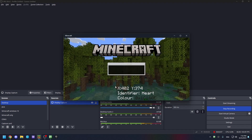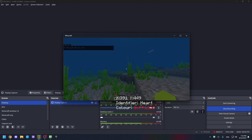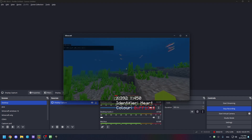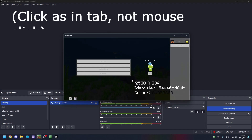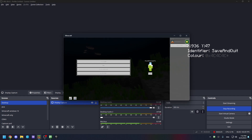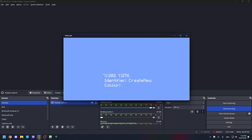Now it wants the heart, so go into a world and set it up on the heart. The leftmost heart is usually the best because if you're damaged it will stay red. Click on it — you may die, that's okay. The identifier for save and quit is the blue or sign part in the crown, and the button is save and quit.